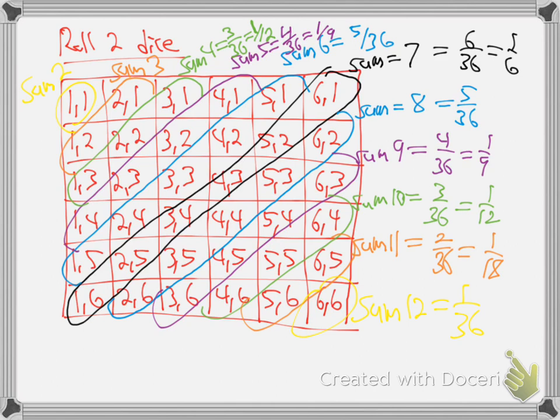There you go — the probabilities for all the different sums. I would put that chart on a three-by-five card for the exam; you'll be able to handle any question about the total on two dice. So they're asking what's the sum of nine — that would be one-ninth.